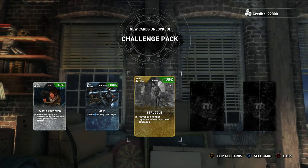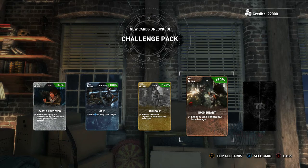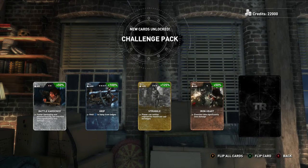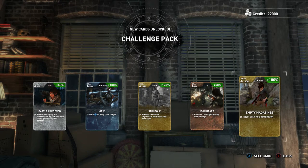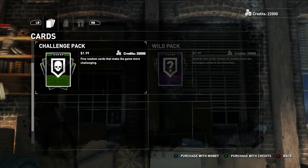Gold card here — Struggle. Player can neither regenerate health nor use bandages. This is playing hardcore. That is a cool card; I am actually all about it. That would make the game very interesting because I didn't really die a whole bunch on the playthrough — maybe like four times — but I did have to bandage up quite a bit. Enemies take significantly less damage — I don't know exactly what the percentages are yet. This one's 125%, so you can obviously go over 100. And Empty Magazines — start with no ammunition. That's not bad; you're going to find ammo eventually. 22,000 left.